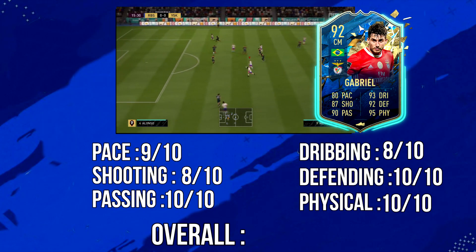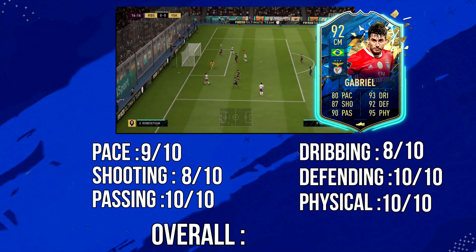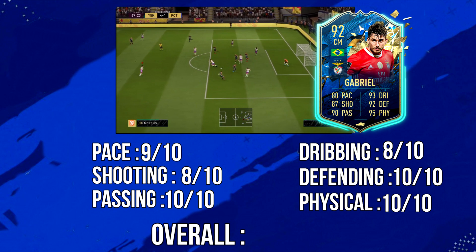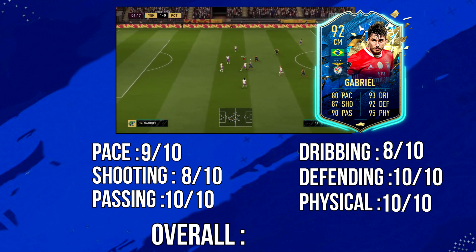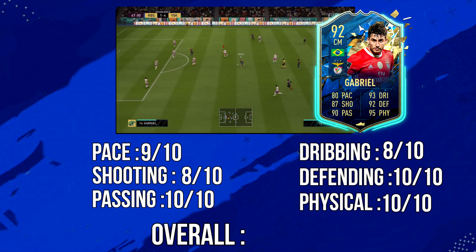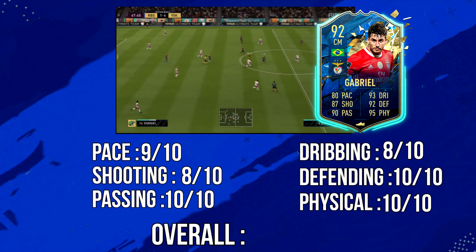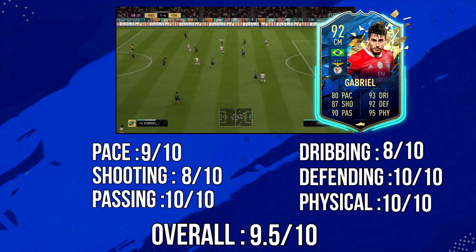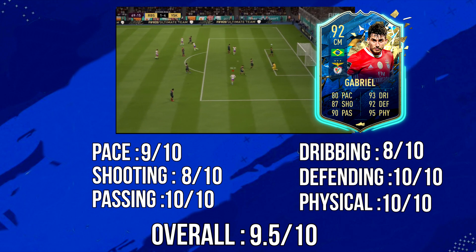In the end, he is an overpowered CDM on FIFA 20 and a good one at that — I really enjoyed playing with him. My ratings: 9 out of 10 for pace, 8 out of 10 for dribbling (due to bad agility, balance, and only three-star skill moves), and 10 out of 10 for passing, defending, and physical. Overall I give him 9.5 out of 10. If he had better agility, balance, finishing, and four-star skill moves, I'd give him a 10 out of 10. He costs around 150k and fully deserves it.